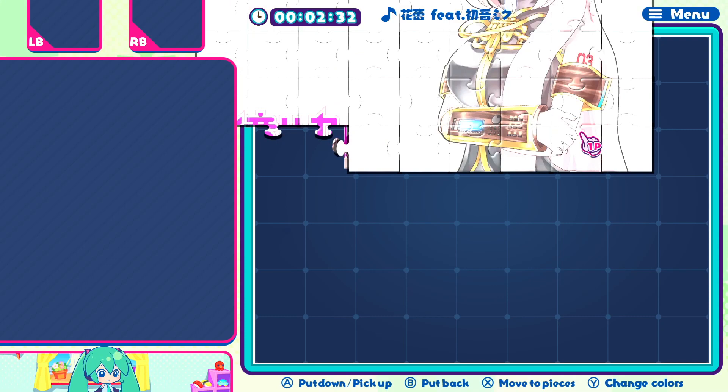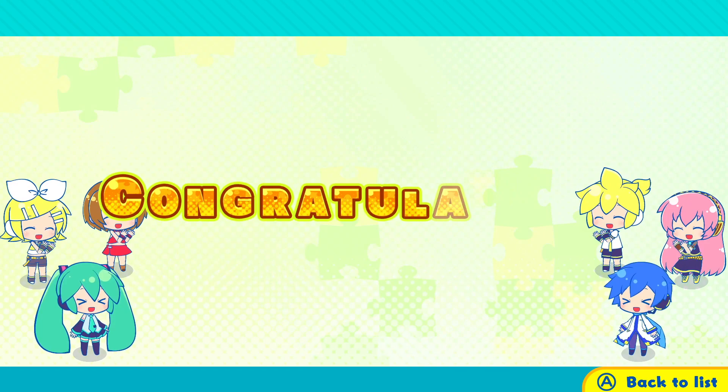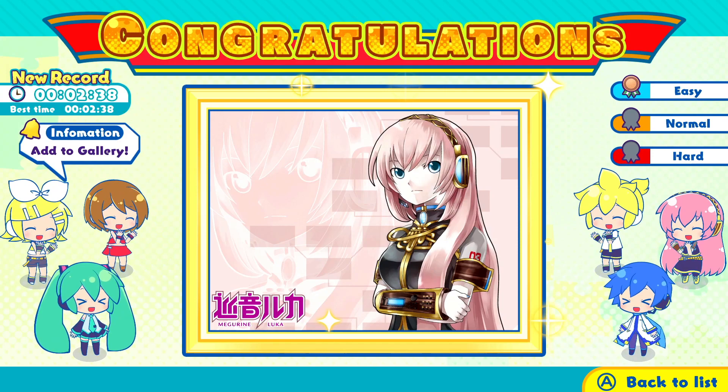If you are worried about it, you can always just put the pieces — there's the whole puzzle — put it in and you're done. So instead of like 10 minutes for an easy puzzle, you're looking at 2.5 minutes.